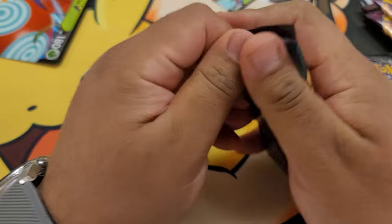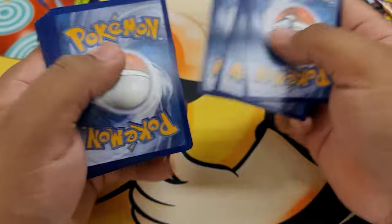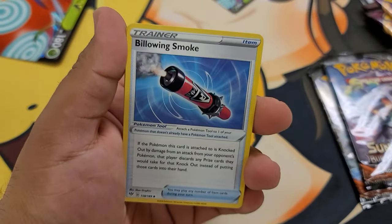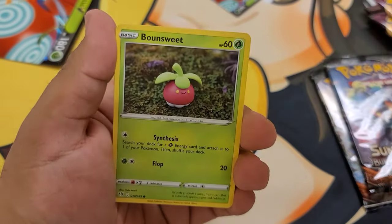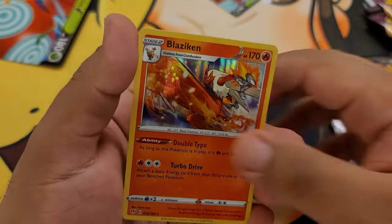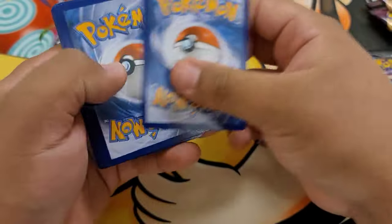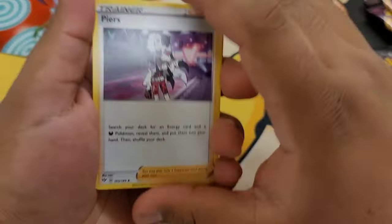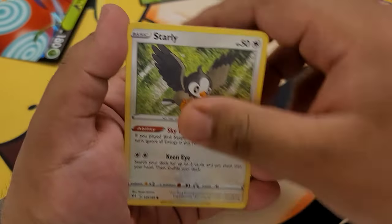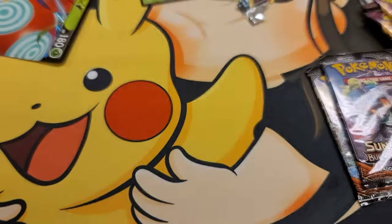Let's start off with Darkness Ablaze — those are the most packs we have — and then we'll do some Vivid Voltage and throw in some Burning Shadows. Here is your code card. And we're gonna yeet the water energy. Starting off: Duck Trio, Billowing Smoke, Heat Fire Energy, Schnubble, Meltan, Bunnelby, reverse Trapinch, and then a holo Blaziken. Starting off with a holo is always a good thing in my book.